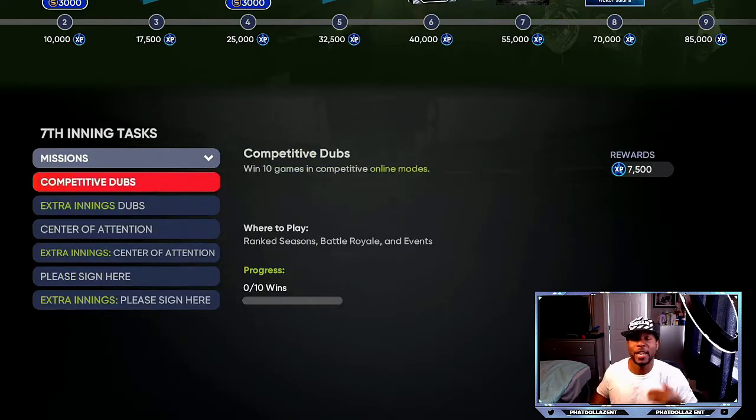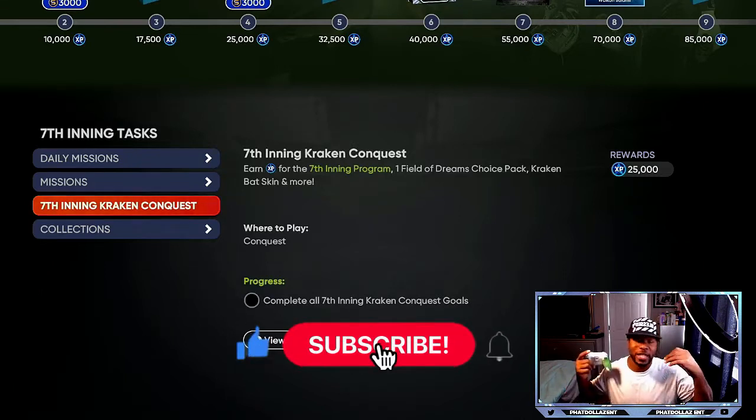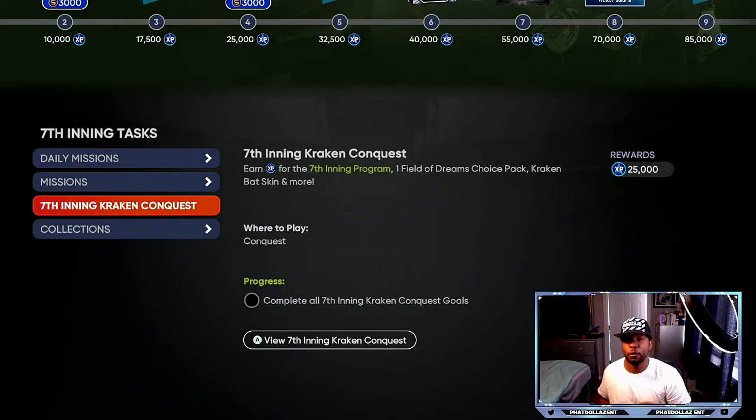Usually inside of these, I do two to three missions. I do the collections, the seventh inning, and the ball player method to get myself up to about 220,000 to 230,000 XP in the first day. Then I come in, do the walk method once or twice, and play my moments — and that puts me up to that first boss.